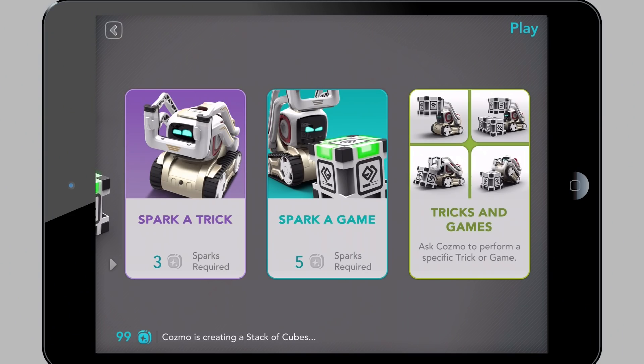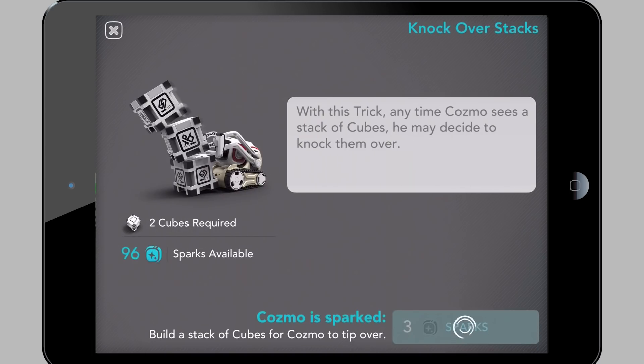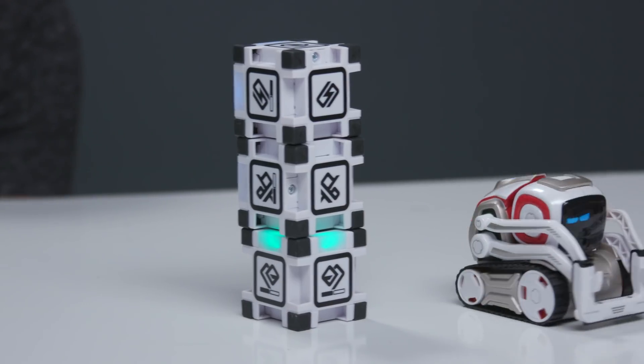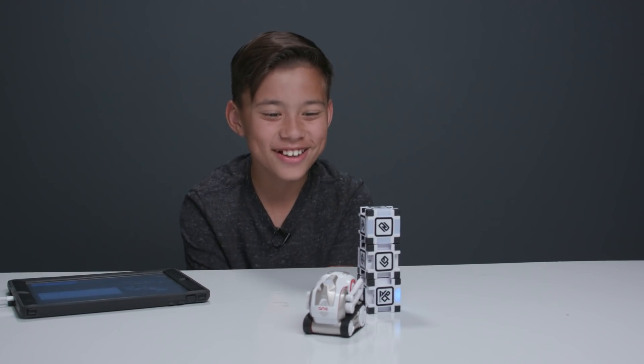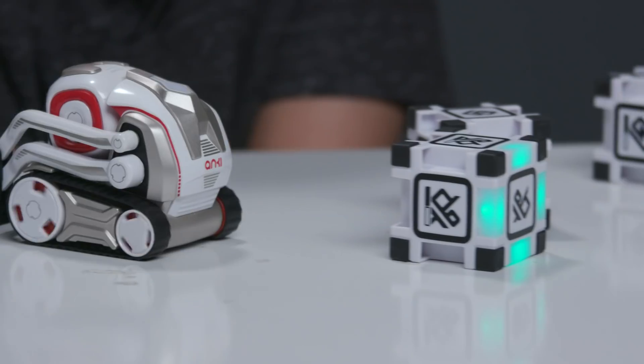Let's teach him a trick. With this trick, anytime Cosmo sees a stack of cubes, he may decide to knock them over. So I'm going to stack them up. Oh look, he looks angry — his eyes! Savage, he's knocking down my stuff. Is he going to do it? Okay, it looks like it worked.